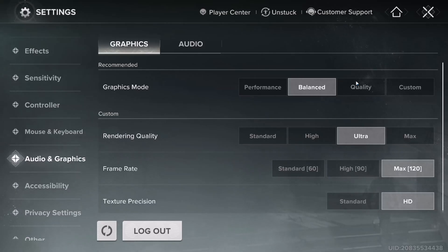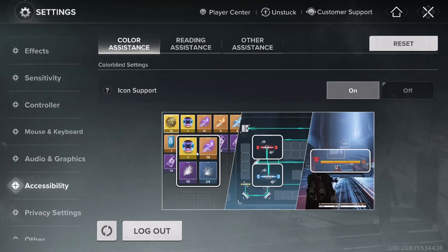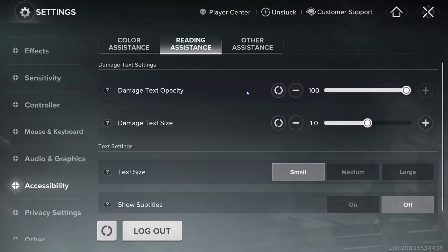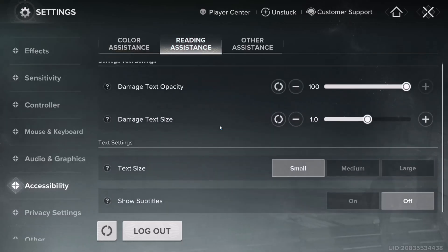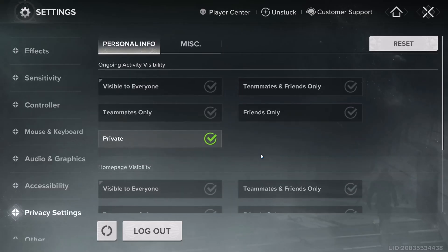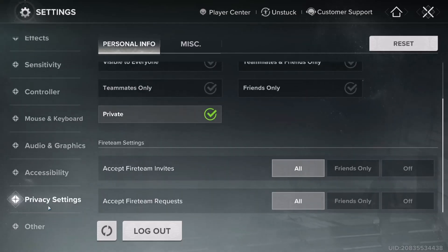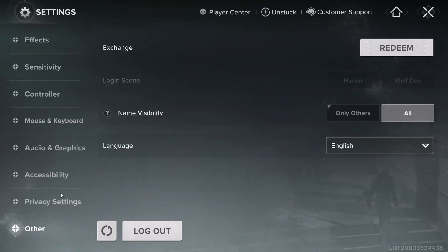For graphics, I have mine on Balanced, but you have an Ultra option as well. For the frame rate, I set max to 120. For texture precision, I keep it on HD. It's dealer's choice — just set it how you like. You can also go through Accessibility settings and set them up the way you want. For privacy, you can set it to private or visible to everyone. Go through all the menu options and do what you need to do.